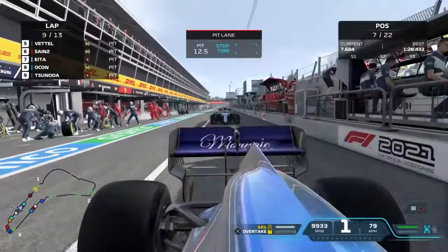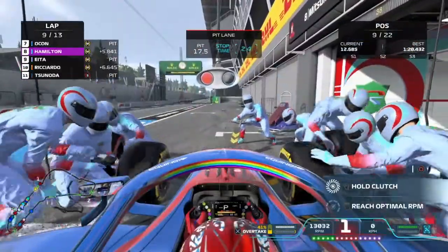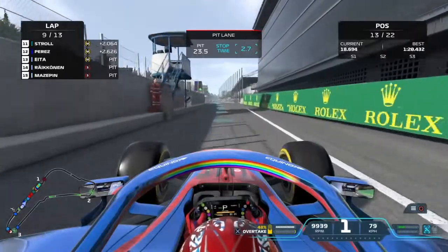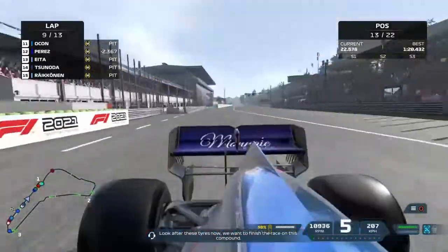The team is good at changing tires. But the stop took 2.7 seconds - I'm so sorry Kimi! Look after these tires now - we want to finish the race on this compound.